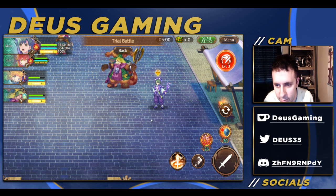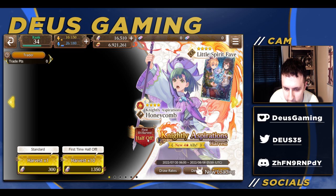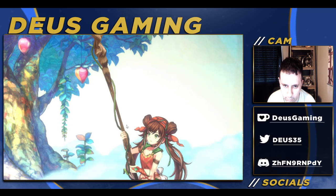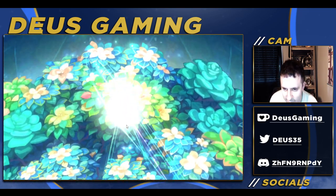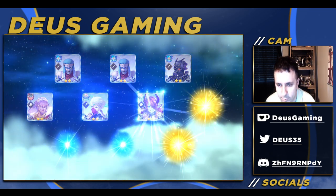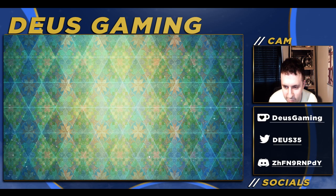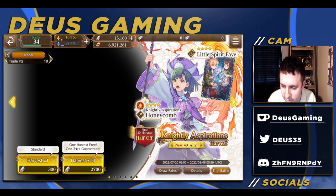I might actually do the half-off pull — that's what you guys should be doing as well, just do the half-off because it's very cheap. We didn't strike anything — actually got really bad results. All we can hope for is if it changes, but that's really doubtful. We got a two-star memory gem. We did the half-off and didn't get anything, so let's back off. Alright guys, thank you very much for watching, appreciate you, and I'll see you in the next video — peace!